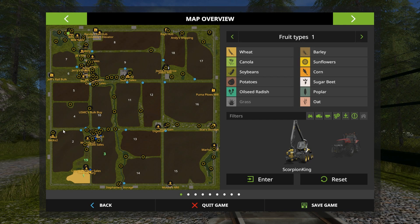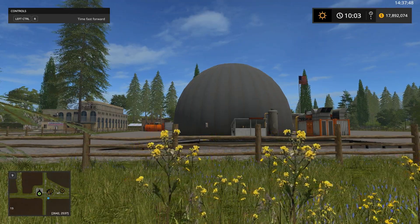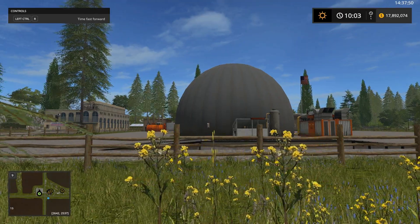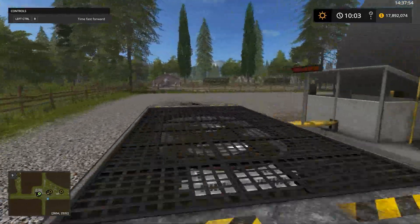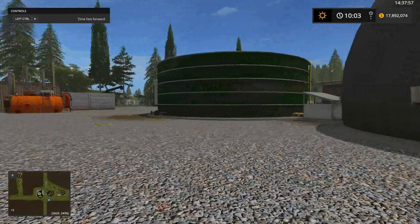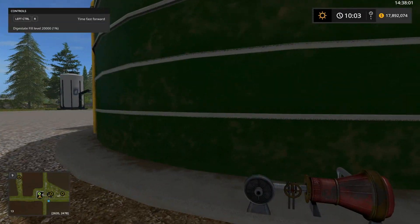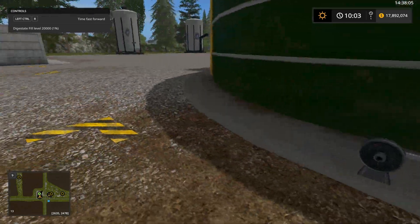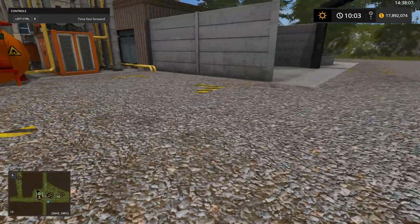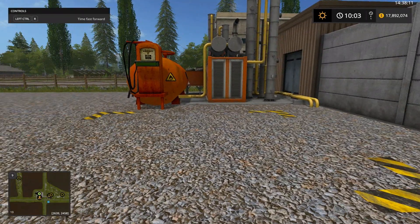Going up further, there's a digester here. You know about this one where you sell silage or whatever here, and it makes digestate. That will make your fuel, and I've saved a lot of money just on this right here.